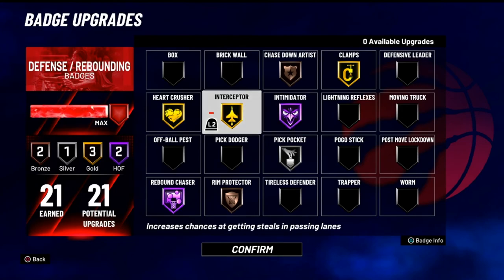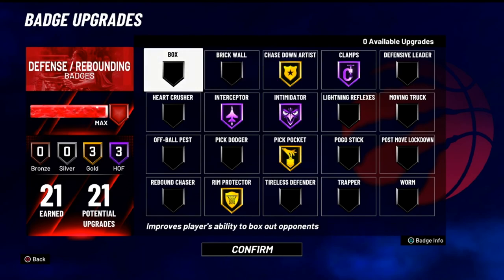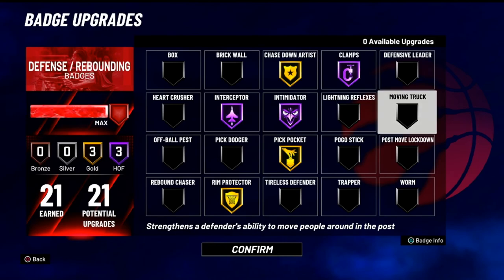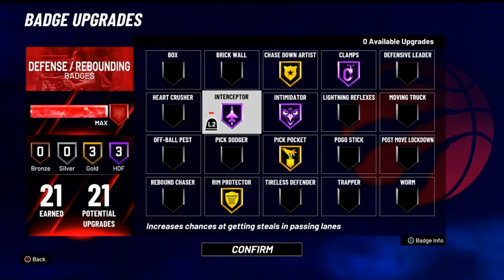Moving on to Interceptor — this can go anywhere from gold to Hall of Fame. Depends on what you're playing and what your build is. I'm rocking a 6'6" two-way, so I kind of need my badges to pick up some of the spots. I might run Box, but a big 6'9" paint beast with 99 strength doesn't even need Box. If you're playing fives, run Trapper, Post Move Lockdown, Moving Truck. Just make sure you're distributing your badges smartly. Don't go crazy with Pogo Stick unless you need to be down in the paint. Defense is different — just stay on your feet.